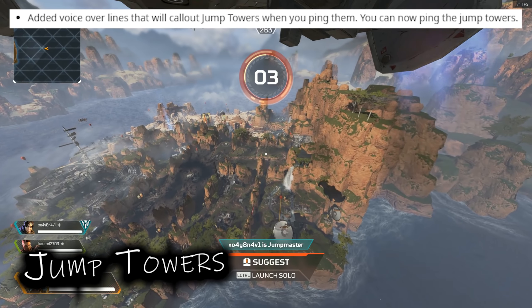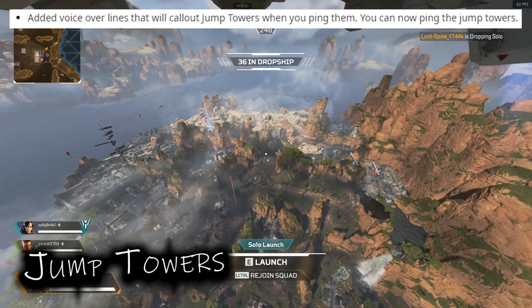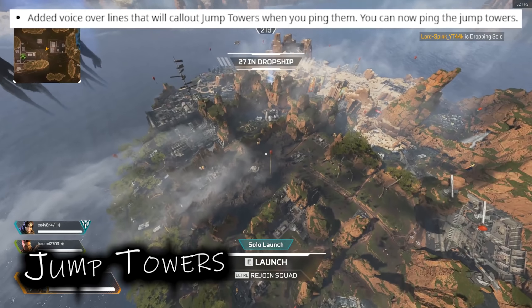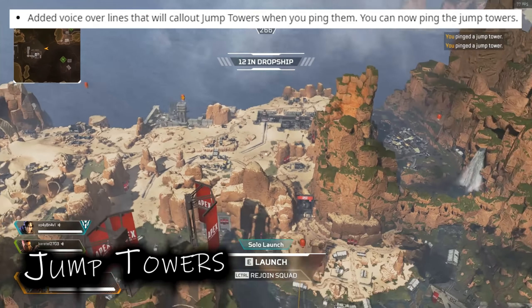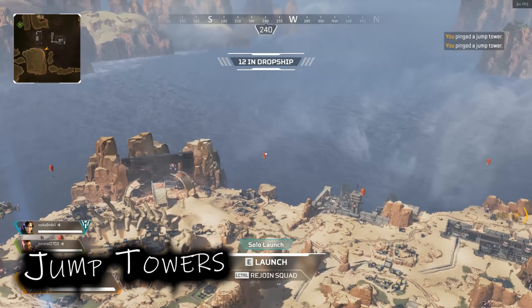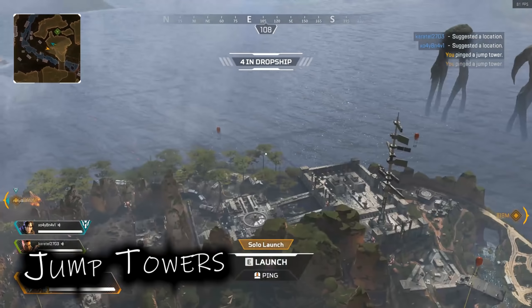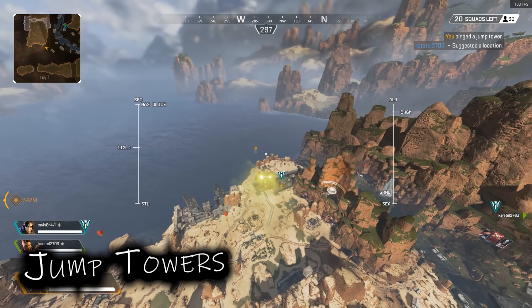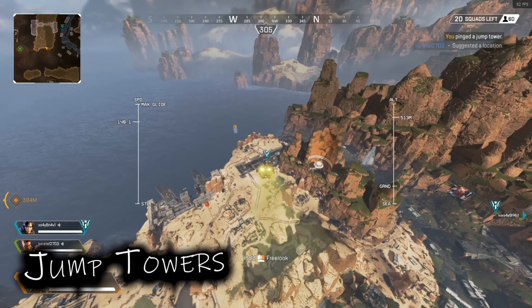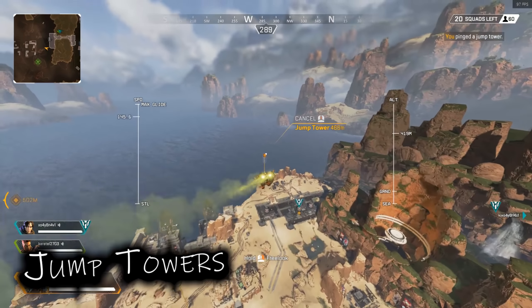Now one last map change I wanted to mention — the only reason I'm putting it in this video and not a later one is because it's in the King's Canyon update section — and that is added voiceover lines that will call out jump towers when you ping them. You can now ping the jump towers. I absolutely love this. I used to ping jump towers all the time to let people know we should use them, and it would just say something like 'I'm going to go loot over here,' and they'd look at the map, see a dot somewhere and think 'I'm not going over there.' So this is definitely going to be a lot more efficient letting people know you want to use the jump tower.